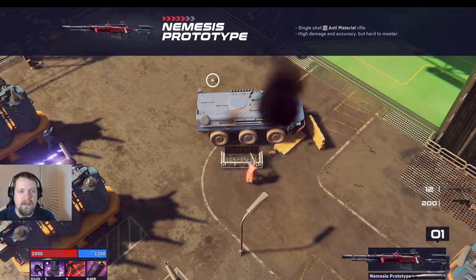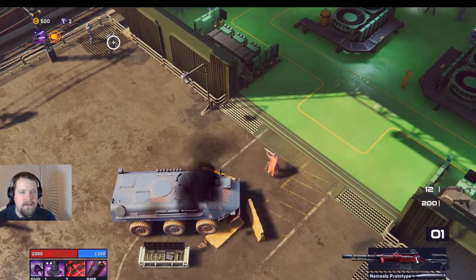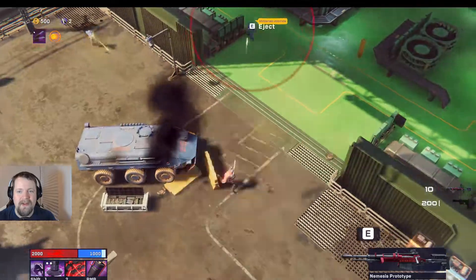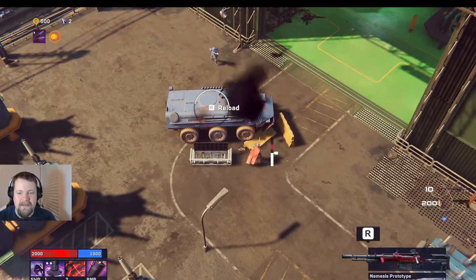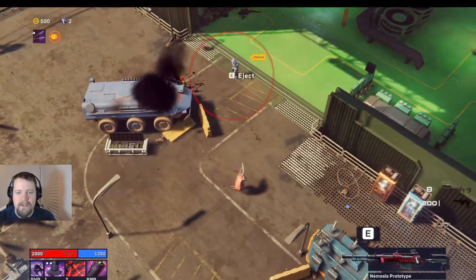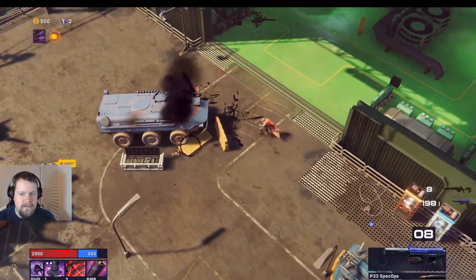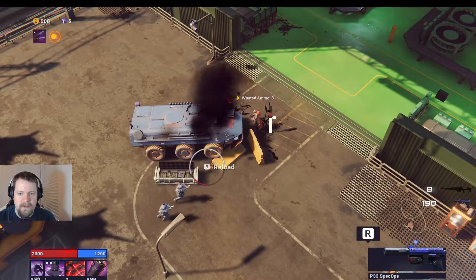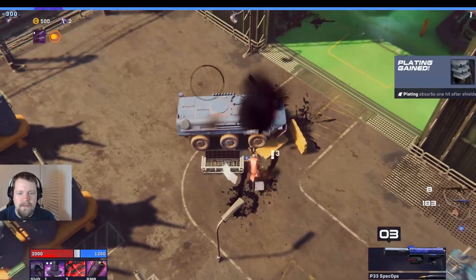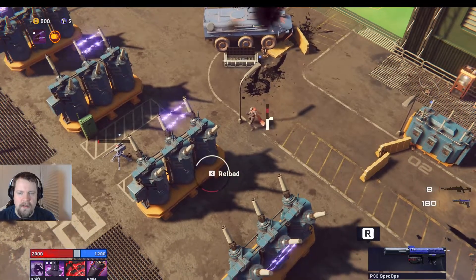Let's see if we can grab this and have a look — Nemesis Prototype. Interesting first gun to have. I don't know how much utility it's going to give us; we can take everybody out in one shot with it, but we just have a big chamber. So I think we're still going to end up using these. Don't forget we do have our dodge roll. I should have looked a little bit more into starting weapons and maybe selected something different.